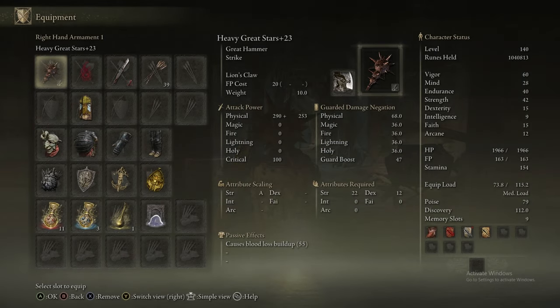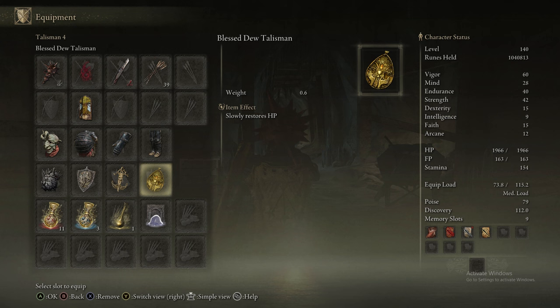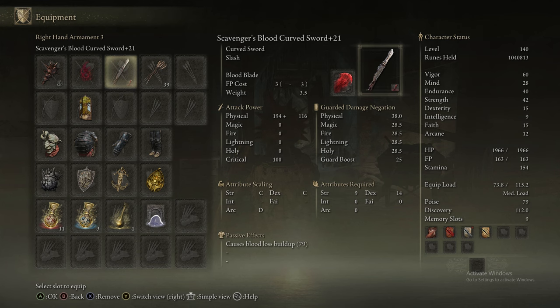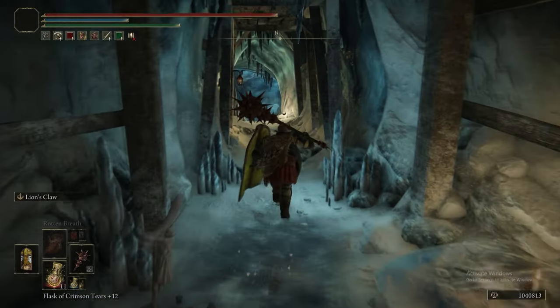We have our Great Stars, the Icon Shield, the Dragon Communion Seal, and the Blessed Dew Talisman. Now, we're using Lion's Claw but you should be using Stormcaller, not Lion's Claw. Just for that little bit of extra survivability for the Mimic.